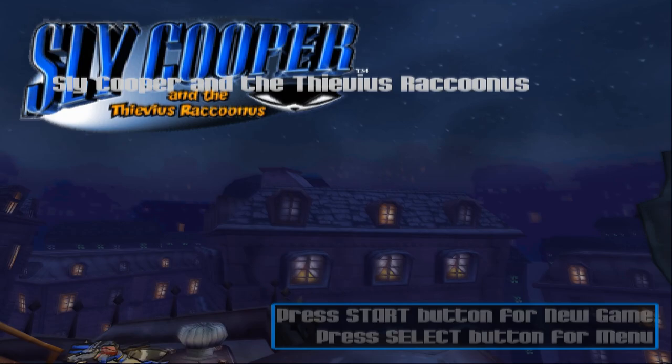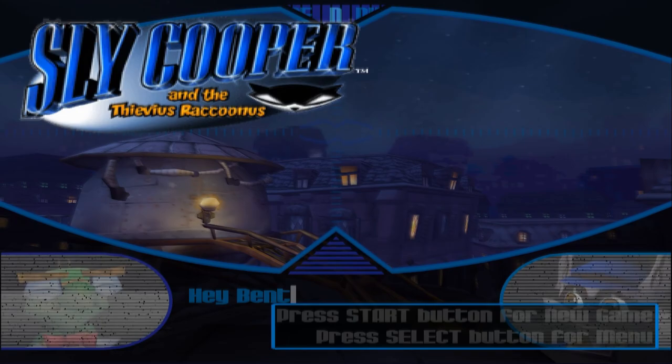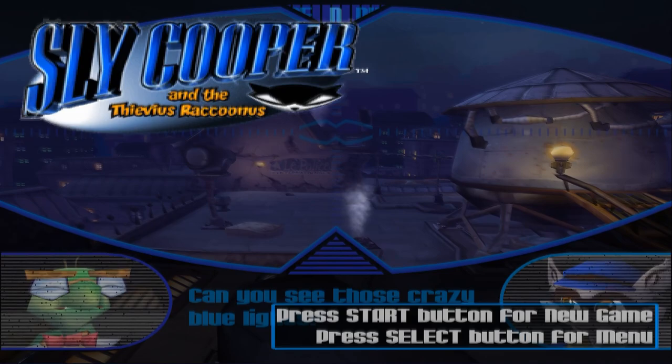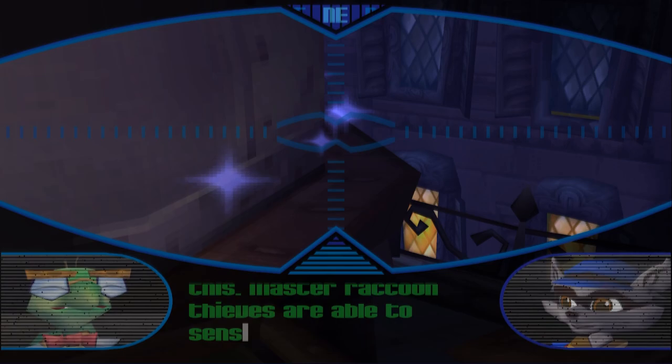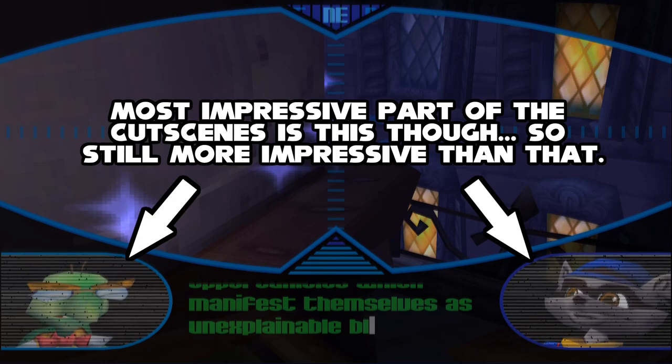Once you've done playing around in this glitchy state, head over to the water tower where you can skip the first binocucom cutscene, which is great news because, as a first time player of Sly Cooper, these scenes seem to take forever to sit through. Each one seems to take like 5 minutes, and that is not necessary. Basically, the only use for this glitch is to save a whole 20 seconds at the start of the game, and it really isn't too impressive at all.